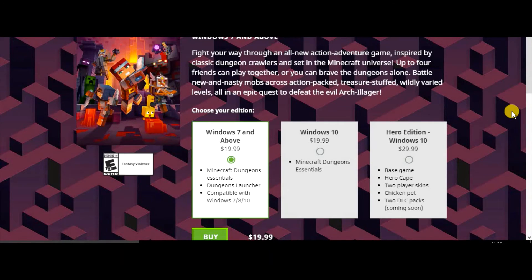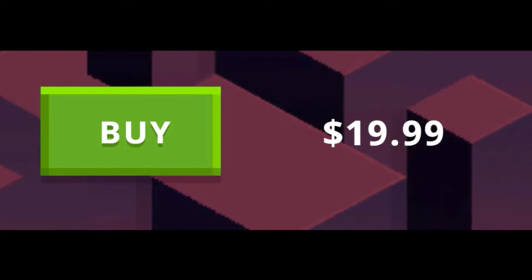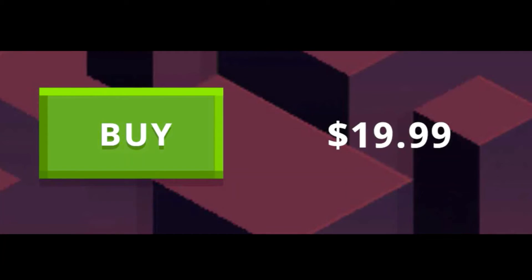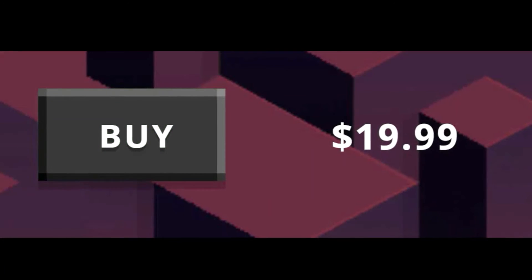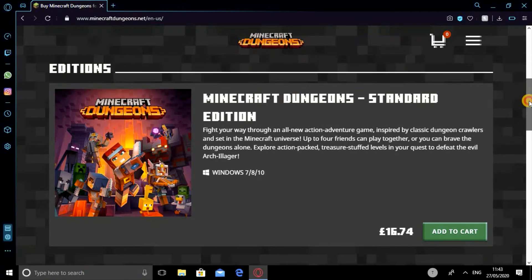So we're going to look at buying it. Once you choose your purchase, I'm going for Windows 7 and above because the other one I think is for Xbox. You can choose either — it doesn't really matter. Then you click the buy button.